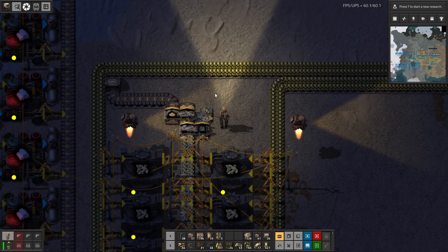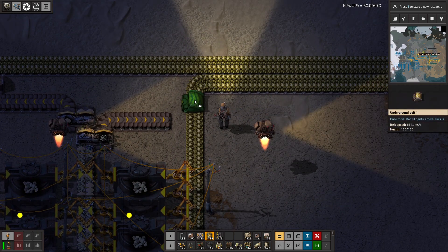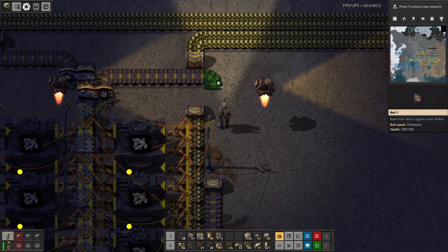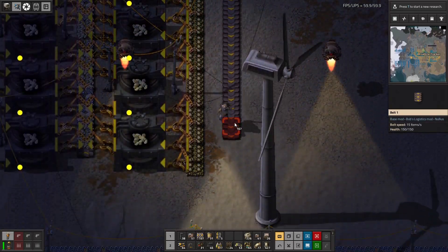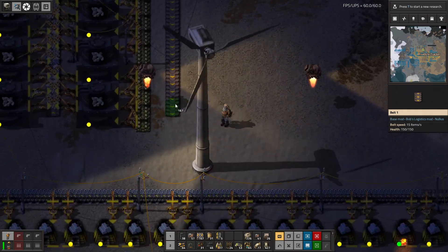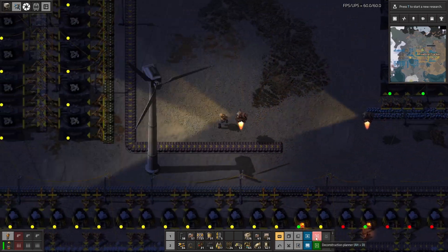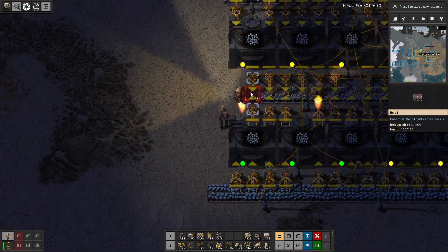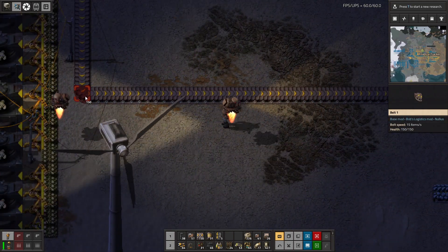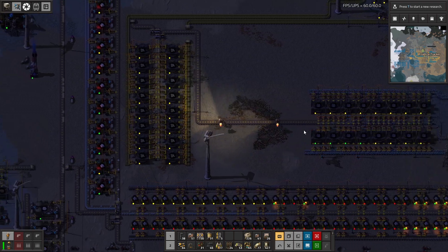I'm going to take the priority input from this side, so we want to get rid of the sand. Then you come here. Let's do a jump here and go one further. I'm going to take this at the input end — we want to get rid of this stuff first. Could do some more crushing, but I don't think we're going to need to do that.